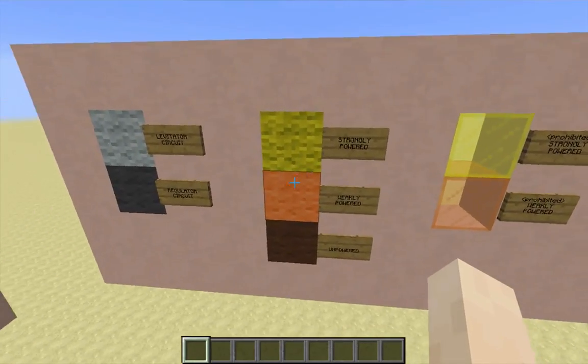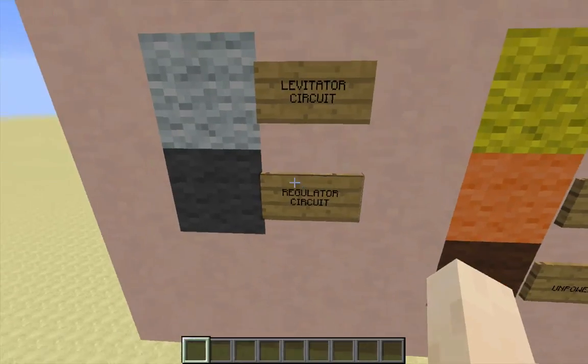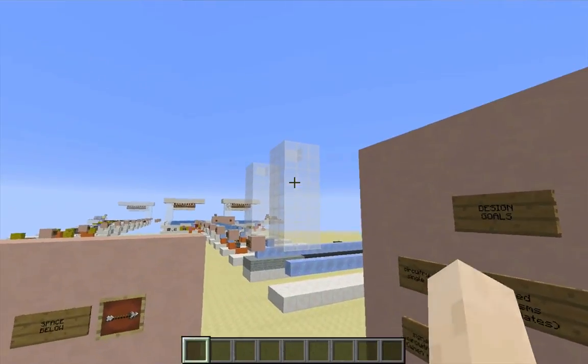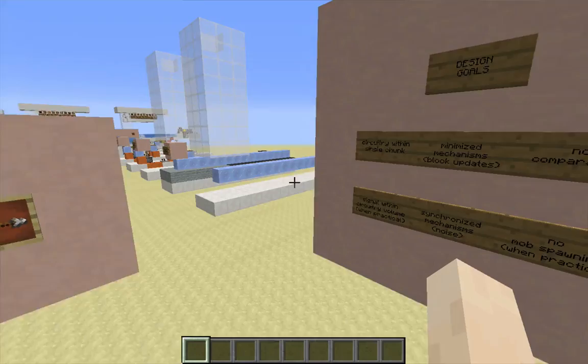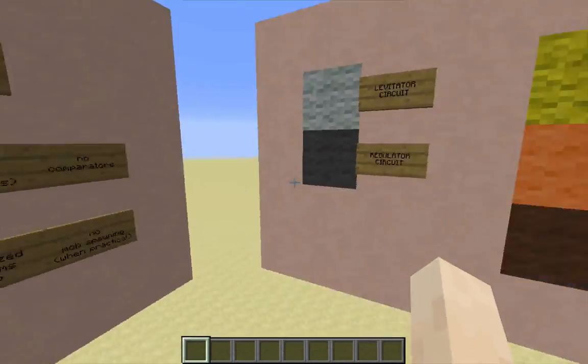This legend over here — I'll briefly run down that. I have two circuits: there's one I refer to as the levitator circuit, which is the mechanisms that actually make items go up the tower. And then there's a regulator circuit to control the stream in order to allow the levitator circuit to do its job properly.